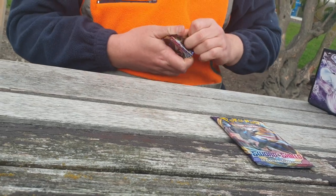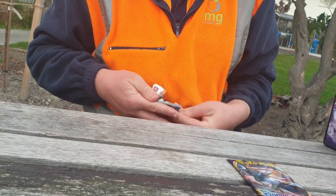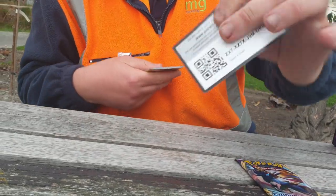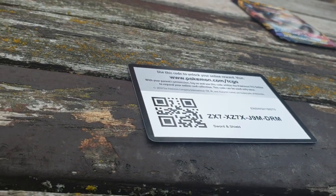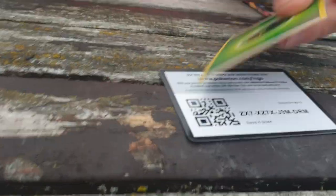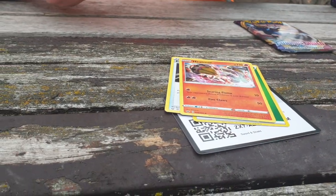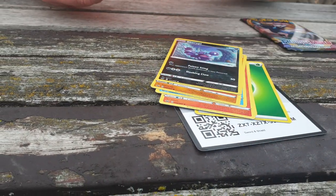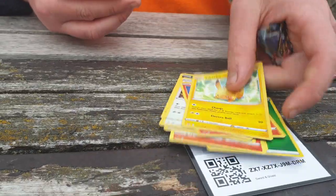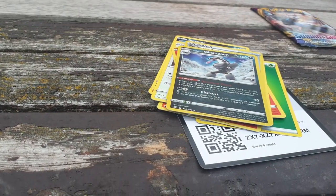Next pack — hope for the best. We've got our Grass Energy, Energy Retrieval, a Heatmor, a Drizzile, a Diglett, a Skorupi, Hoothoot, Scorbunny, Pikachu, Ordinary Rod, and a Holo Galarian Obstagoon.